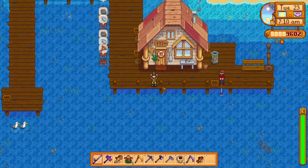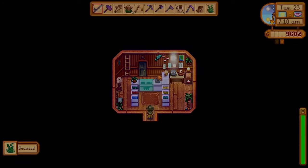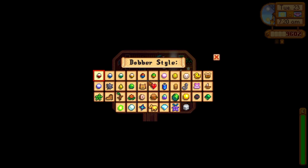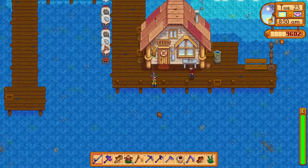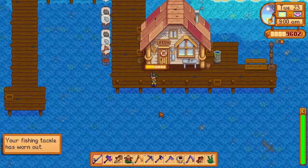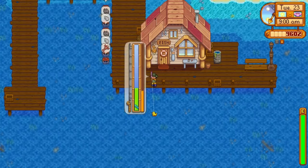Now if you go to Willy's shop, you'll notice in the top right corner there's something new — a custom bobber machine. This custom bobber machine is super cool because it allows you to change the look of your bobber, from the classic bobber to a diamond, to a slime, to a smiley face. You can even pick a randomizer feature which randomizes the different bobbers, so every time you cast it'll be something different. Of course, these bobbers don't increase your chance of catching fish, but they look super cool.